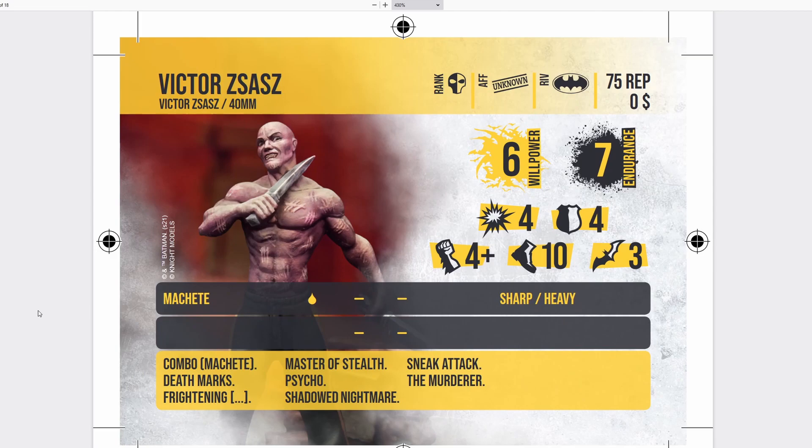Here we have Victor Zasz, coming in at 75 reputation, on a 40mm base. He is a free agent — affiliation unknown, rival Batman — so he can be brought in any crew except Batman. He has 6 willpower and 7 endurance; Victor Zasz is renowned for getting punched in the back of the head by Batman and immediately knocked out, so 6 willpower feels appropriate. He has 4 attack and 4 defense, 4-plus strength die, 10 movement, and 3 specials. He brings a machete: single blood, Sharp and Heavy — Sharp allows re-rolling the strength die, Heavy allows re-rolling your normal attack die. Very nice.